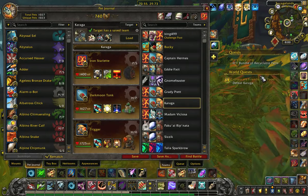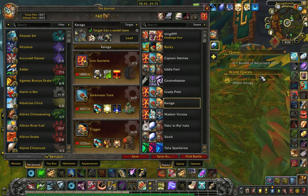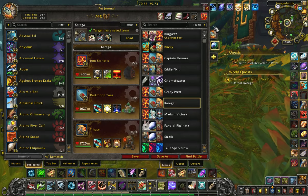Pets I used: Iron Starlet with Windup and Toxic Smoke. Trigger with Missile. And Darkmoon Tonka with Ion Cannon.